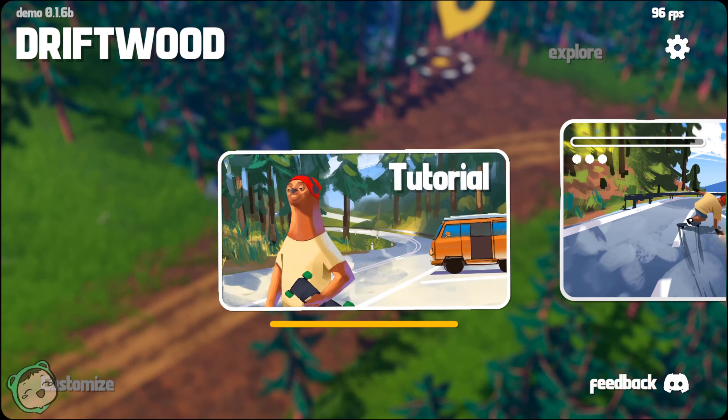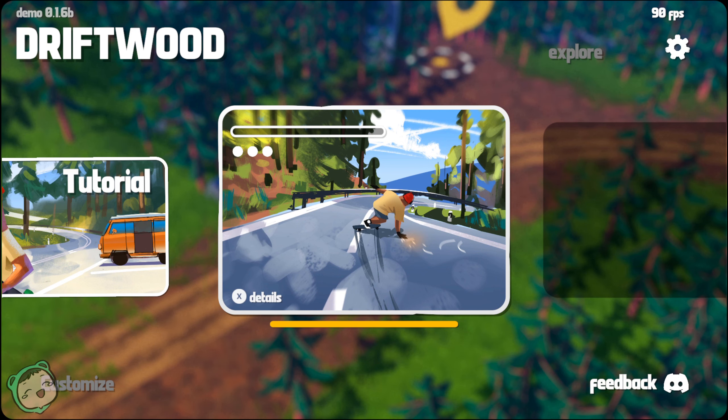So there's also an Explore mode — I assume that's free roam in the full version — and a Customize option where I assume you can customize your board. This has been the demo for Driftwood. I will post the Steam page in the description down below for those that are interested. Hope you enjoyed it. Until next time, thank you for watching and have a nice day.